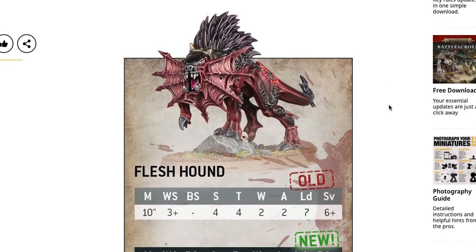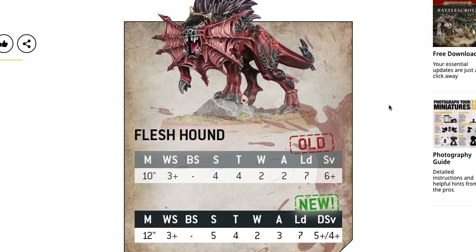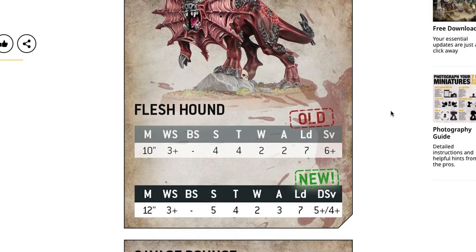Chaos Daemons were super overdue for an update. The problem with Daemons was that you pretty much had to build one of two army types. I'd like for the new codex not necessarily to be amazingly powerful, but for everything in it to be good and balanced — not just against other armies but against itself. That's one thing I like about the Tyranid codex: there's so much good viable stuff in there and it's not like the old days where you had to take specific units or your army would be terrible.